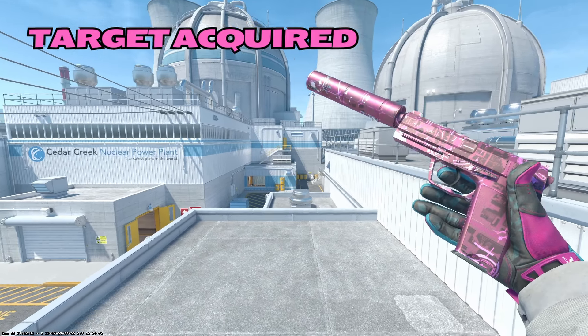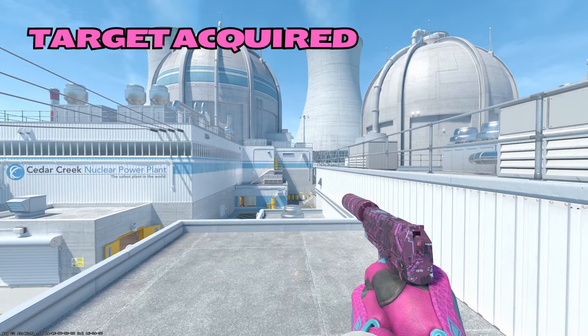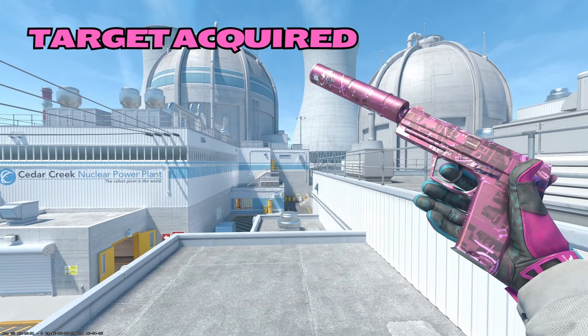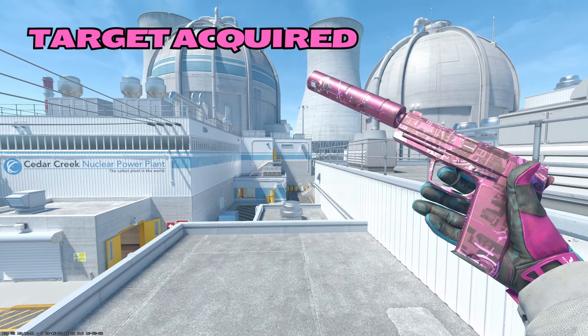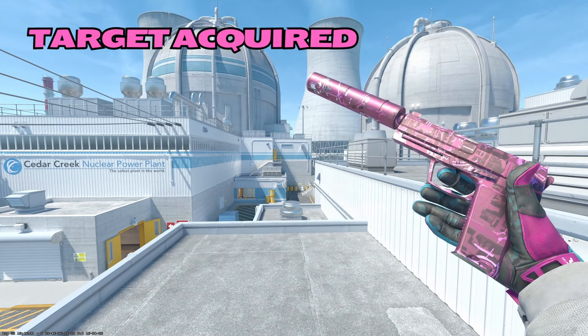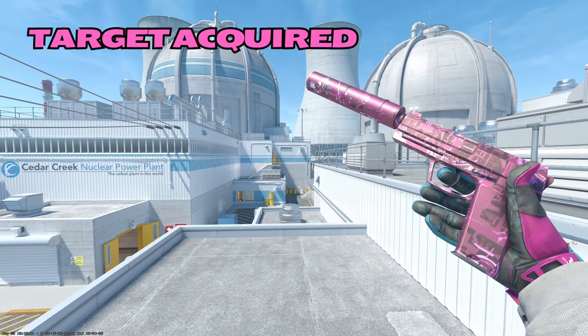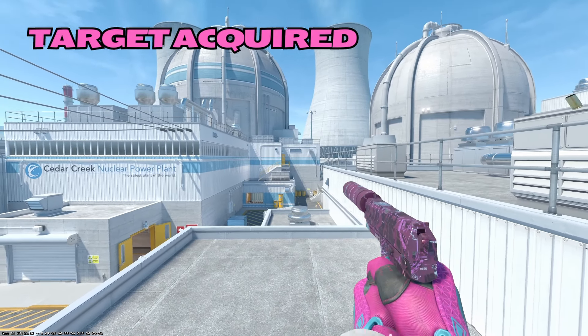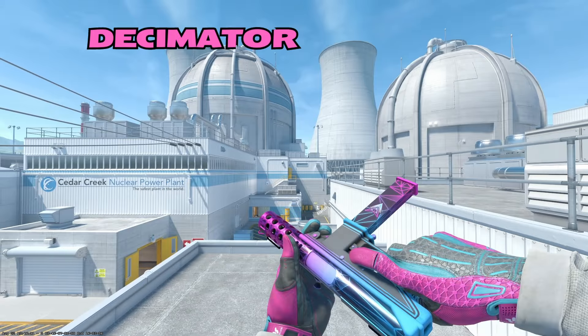Our Chad USP is going to be the Target Acquired. I think this skin is absolutely gorgeous — it got a huge buff in CS2 and looks so much better than it did in CSGO. Very vibrant, with a great metallic finish. The only thing about the Target Acquired is sometimes it's hard to find a float that's low enough where it doesn't look scuffed. As long as you get a low enough float, this can be a flawless looking skin.